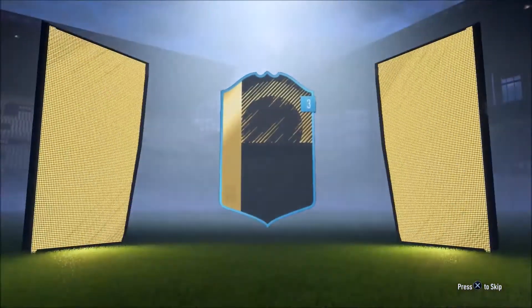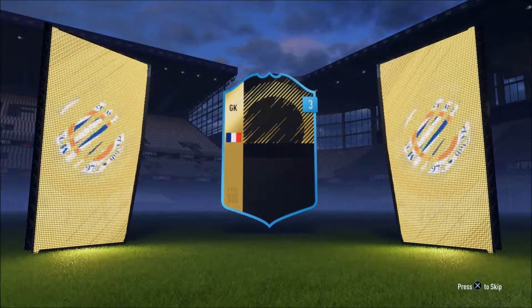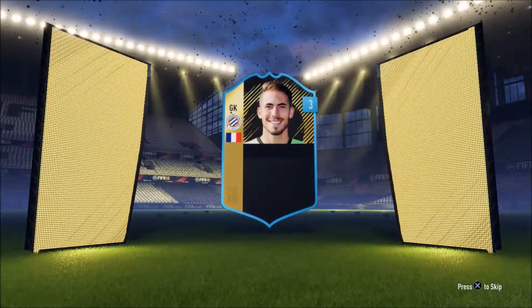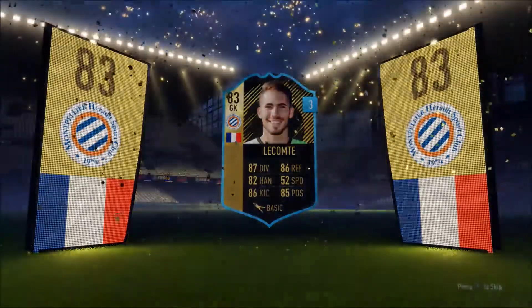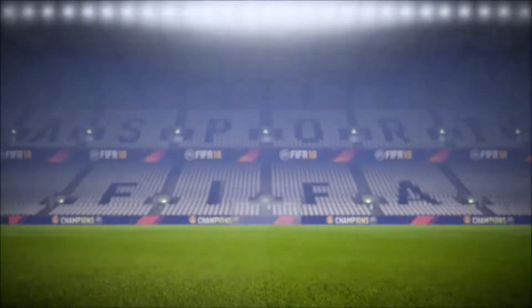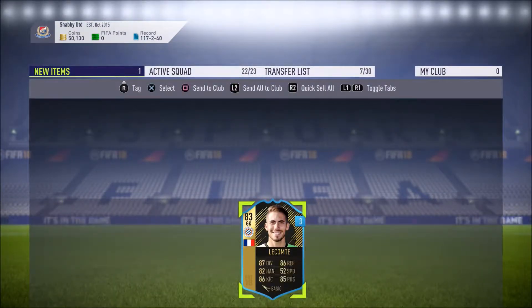The three we've had so far have been awful, so please come and get somebody half decent. Come on, FIFA. It's going to be a French goalkeeper. Yeah, it's awful again - 83 rated. It's not too bad I suppose, but there are so many really good players on that team of the week. Have we ended up with this guy from Montpellier? He's not actually as good as the player we're currently using, but we'll send him to the club.